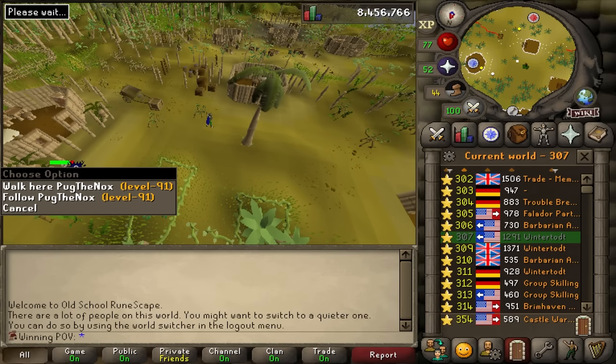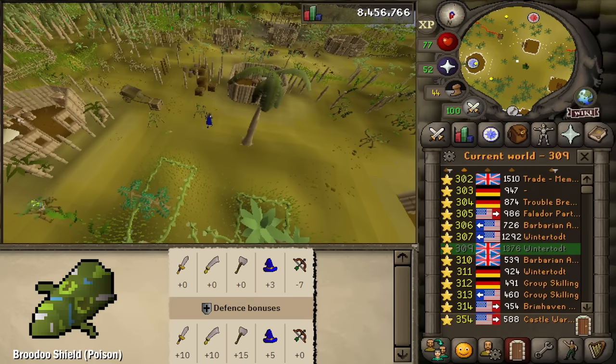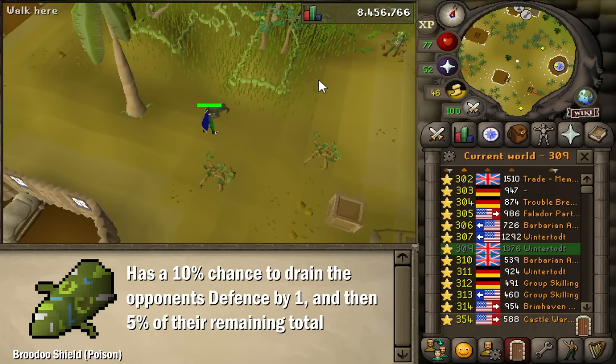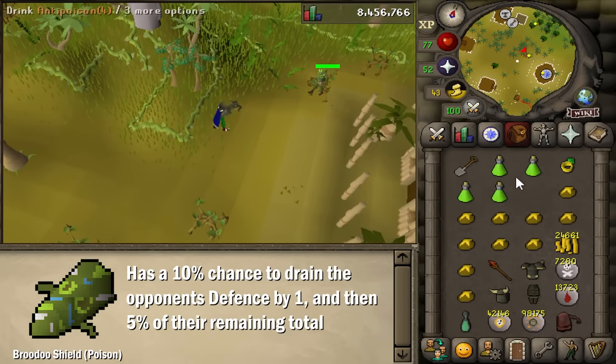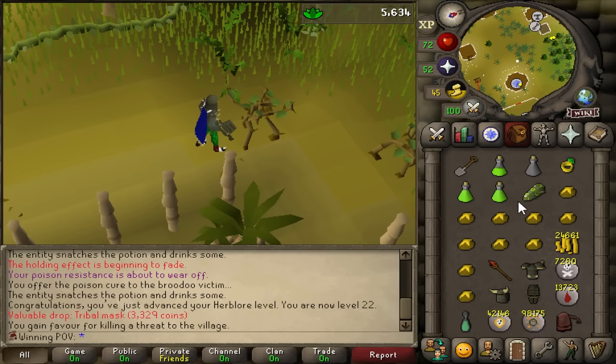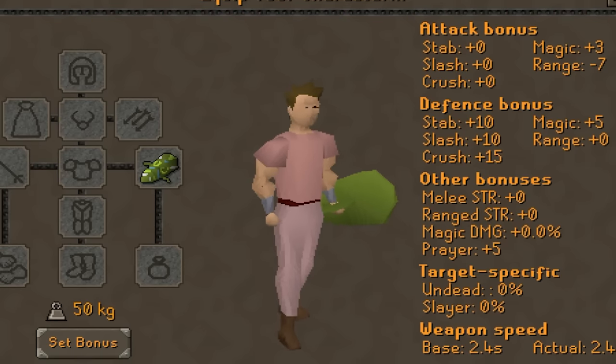I still need to get myself a magic shield as well as a tank shield, so I'm going to be going for a Poison Brutu shield since it gives pretty decent magic stats. Plus, it also has a passive effect where it can drain my opponent's defense by about 5 levels, so it could come in handy. That's the Tribal Mask we need, that's the Snake Hide we need. Now we tan it, then we attach it. And that's shield number 1 of 2 done.